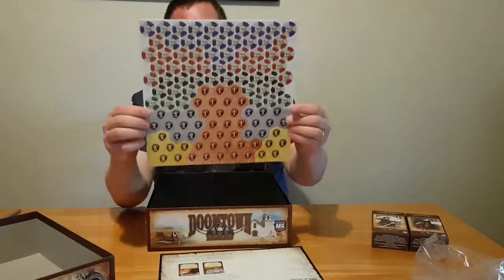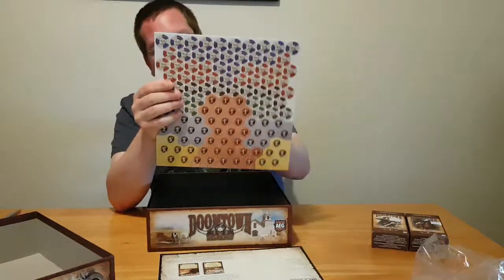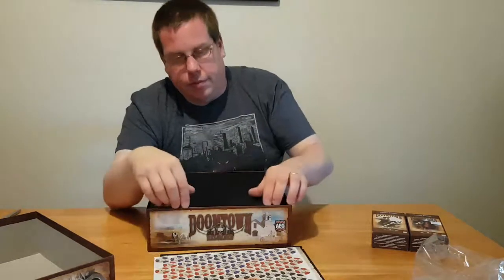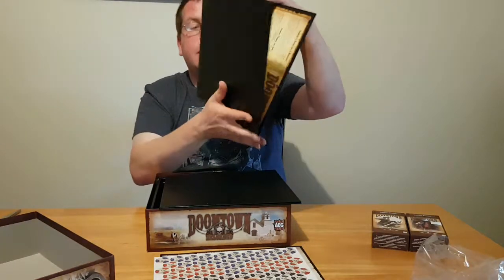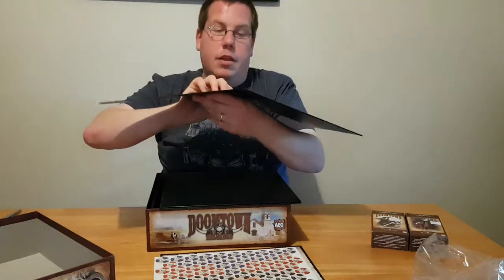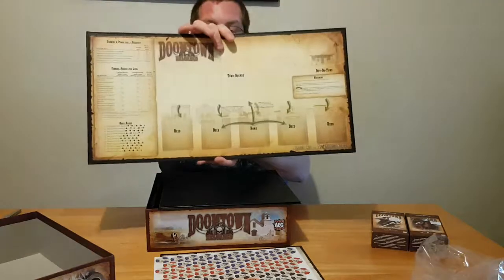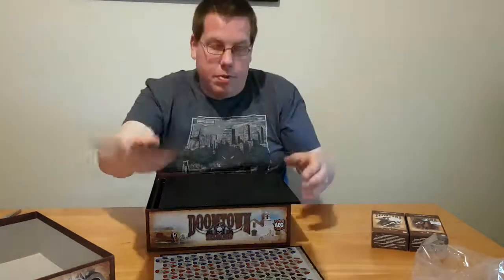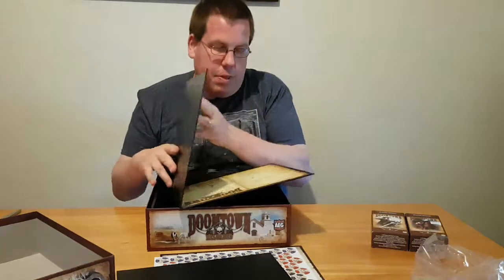Like tokens — a lot of tokens. Now there are a couple of boards. These basically give you a player aid, telling you where to put your cards. So basically just really large player aids.